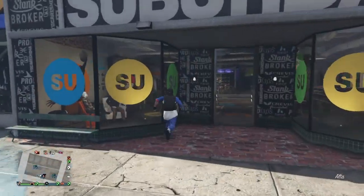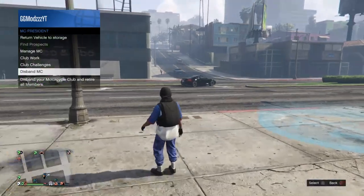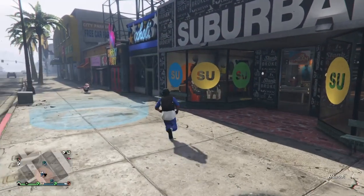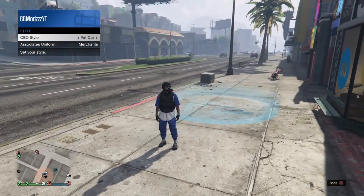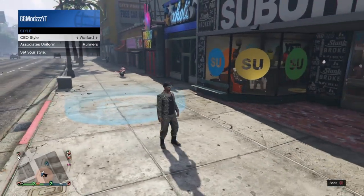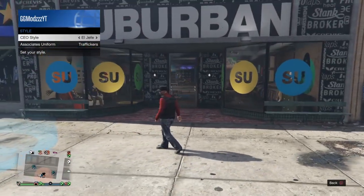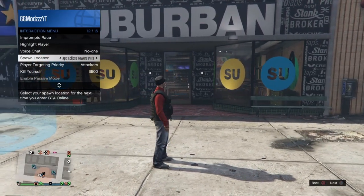Once you've done that, simply register as a CEO and make sure your location is set to last location. I was in an MC so I had to disband that and register as CEO. Then go to management, go down to style, and choose either the outfit with the CEO joggers or this outfit here with the CEO vest. I'm going to go with the CEO vest outfit.